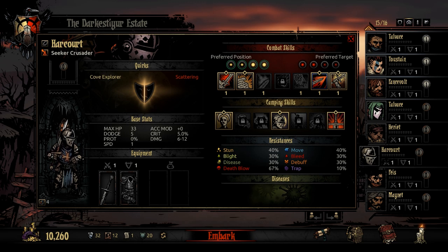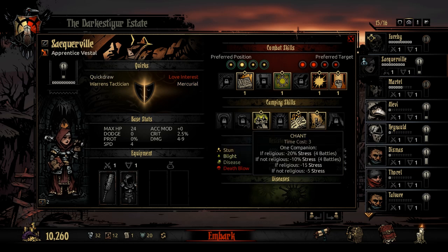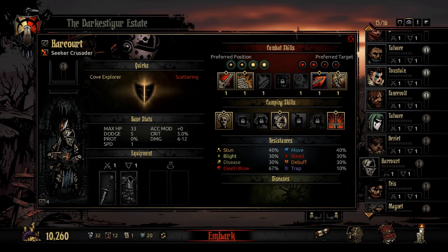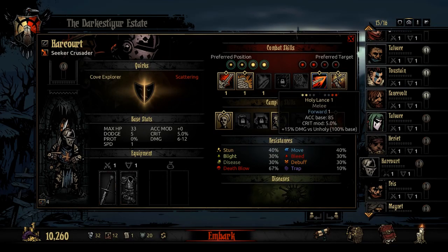He also pairs really well with a Vestal, which is the healer. Mainly because when you camp, the Vestal has camping skills that fit religious-type characters, and the Crusader is classed as religious. So her camping skills actually hit him really well and he can make great use of them.